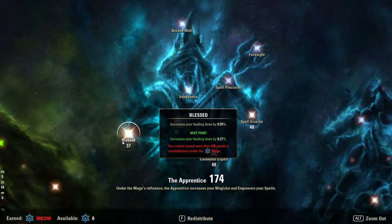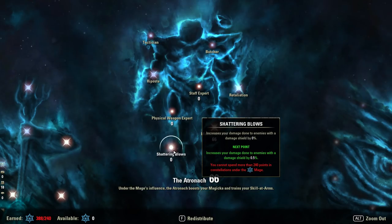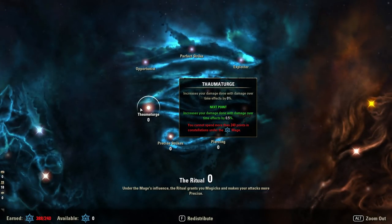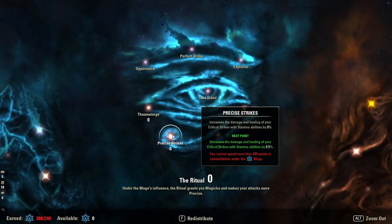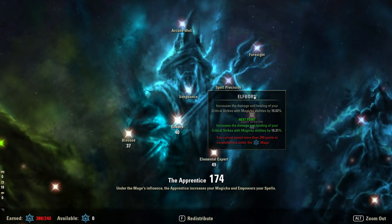The weirder trees are going to include Blessed (your healing done), Shattering Blows (damage on shields), both Physical and Staff Expert, and Falmaturge. These are all slightly different from Precise Strikes, Piercing, Mighty, Master at Arms, Elemental Expert, Elfborn, and Spell Erosion — because those are all very obvious damage trees.